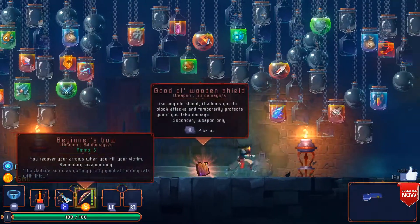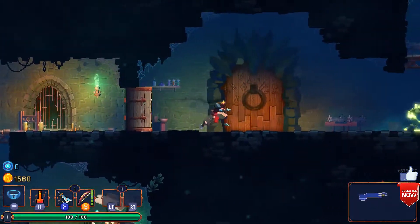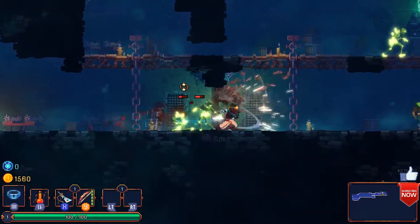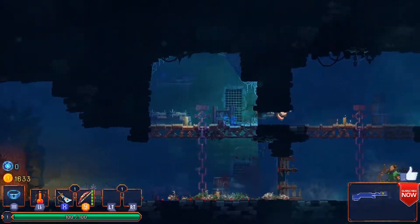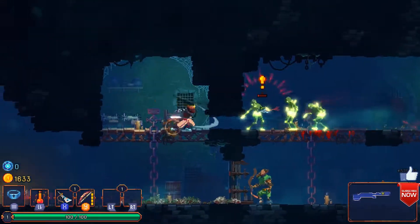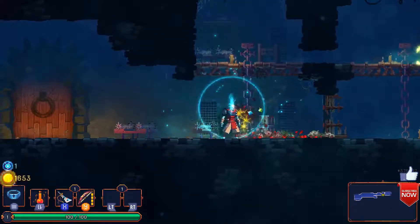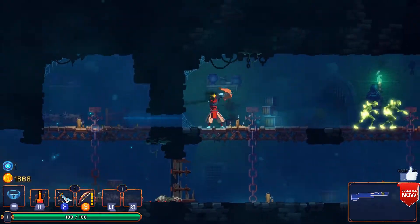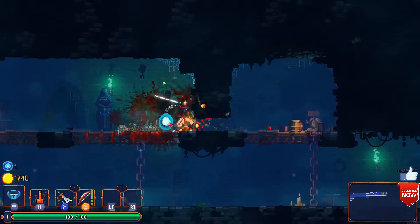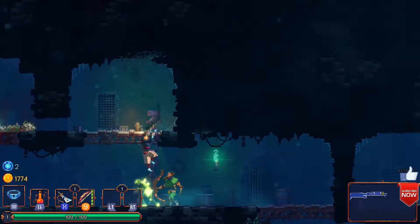Let's grab this and make a move. I still don't know what's up with this door, it's kind of weird. But I'm sure we'll find out all about that once we get a little bit further, maybe. Get rid of him — he is the guard. Oh, is that something we can break? It is, but there's nothing in it.